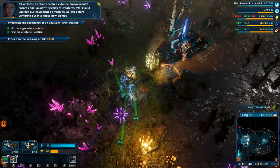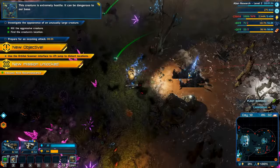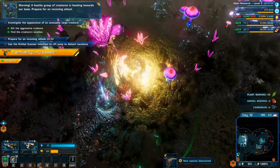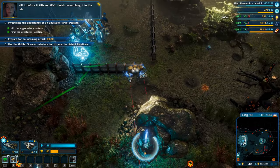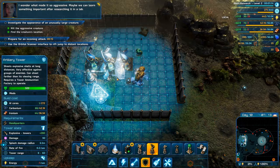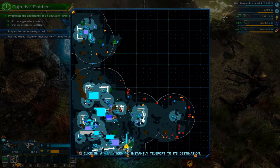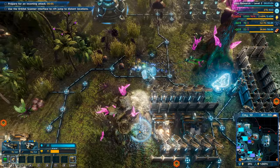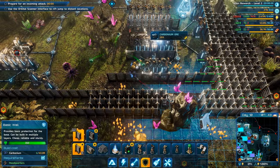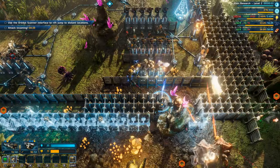This creature is extremely hostile and can be dangerous to our base. A hostile group is heading towards our base - prepare for an incoming attack. Threat neutralized - kill it before it kills us. We'll finish researching it in the lab. There was so much dialogue in there about the different biomes containing all the resources I need. Brace for combat - base is under attack.